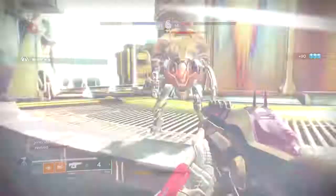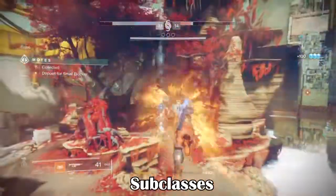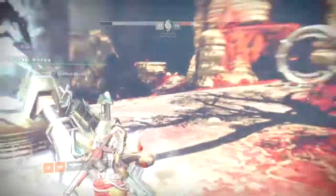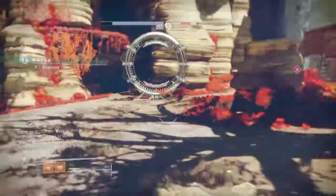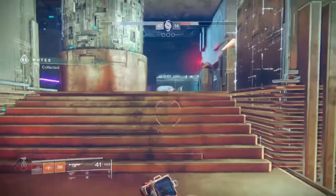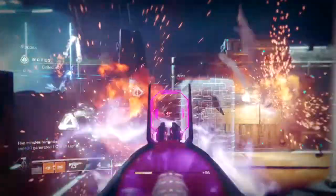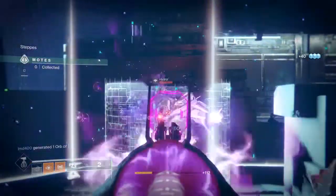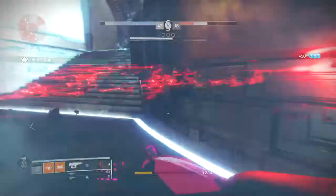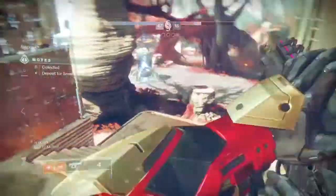Let's talk about some of the subclasses you can use. Each subclass for the three classes has varying roles and impact within each match. As an invader, your job is to cause as much chaos to the opposing team so your team can bank faster. With this in mind, you should use subclasses that provide strong results on either singular or multiple group targets with little effort. Go for roaming and instant super subclasses such as Gunslinger, Way of the Thousand Blades, Nova Warp, Arc Staff, Sunbreaker Top Tree, etc., as these net you the most damage in bursts all in one go.